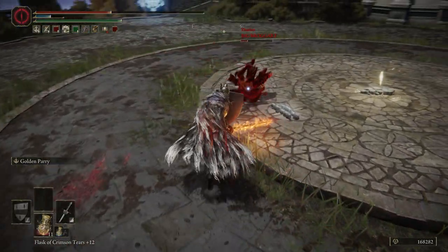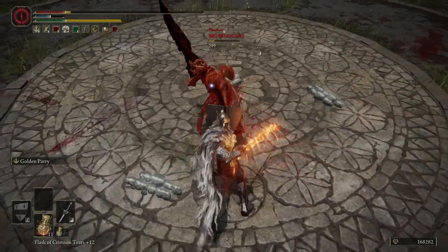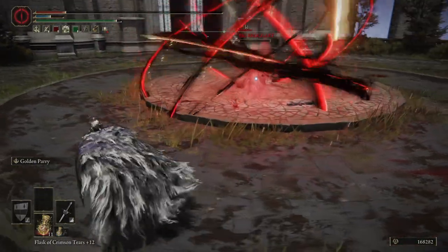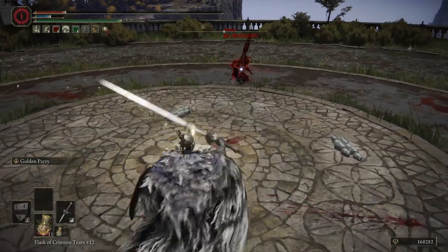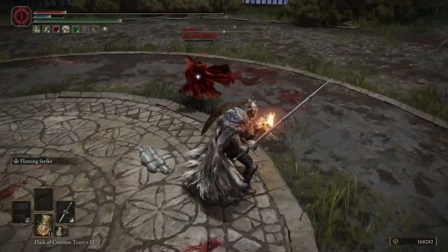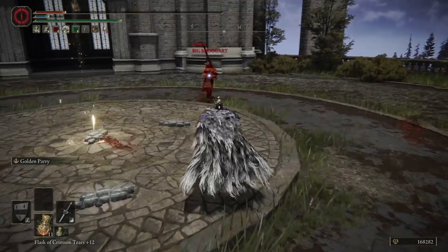Another good option with this weapon is the jumping R2 into R1 combo. You do see that pretty often in PvP as well. If you're fighting against this weapon, you can basically expect either a running R2 or a jumping R2 attack. It's pretty common.